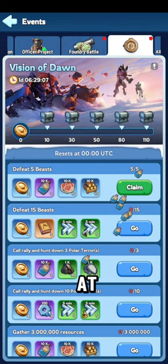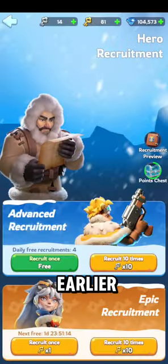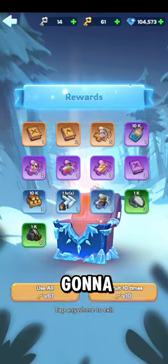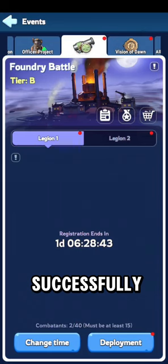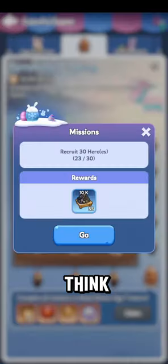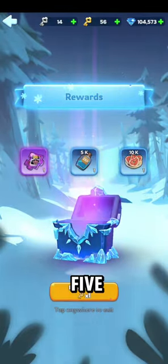When you look at Vision of Dawn, most of this is gathering, doing epic recruitments, and stuff. This goes back to what I was explaining earlier — you want to make sure you're saving your keys. I can pop 20 keys now and get some extra items, and I'll have successfully completed some of the extra bonuses within these missions. Like Colorful Estate — I need to do seven more, so I'll just do a couple more: one, two, three, four, five, six, seven. Not trying to overdo it — you don't want to just waste them.